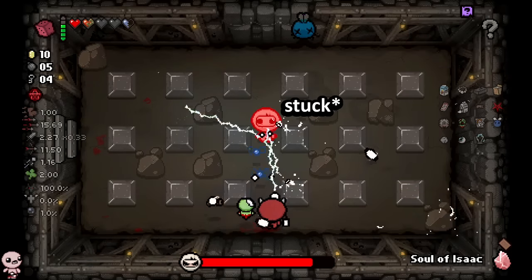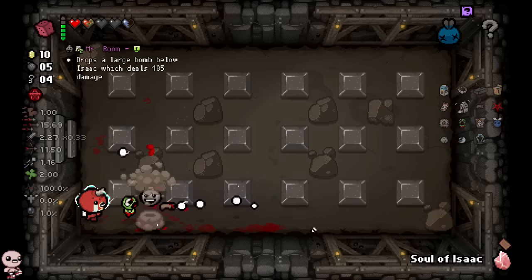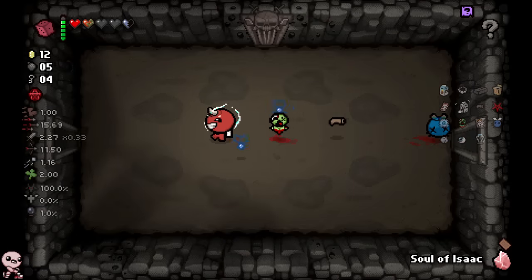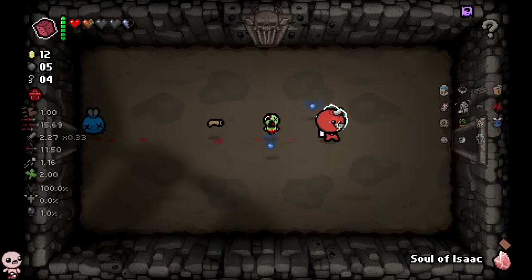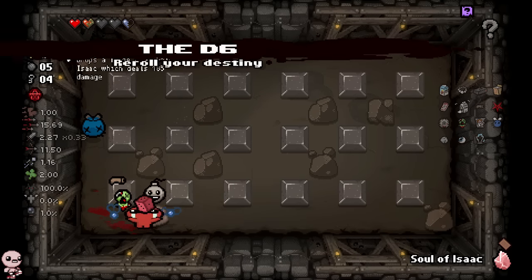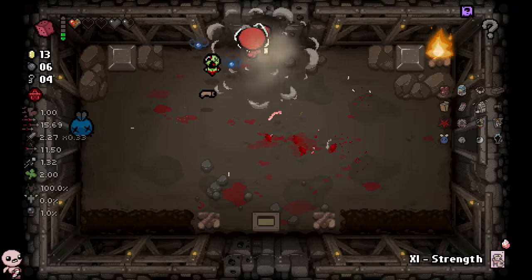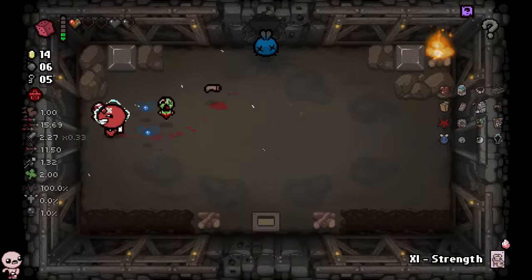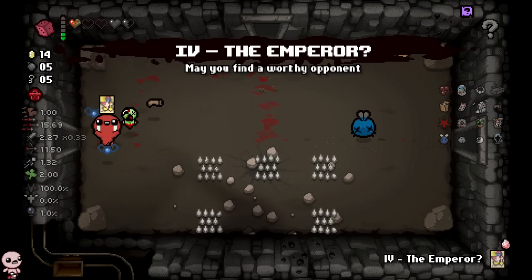Next floor we will have a hundred percent deal chance — it's gotta work at that point. What's in this treasure room? It's the poop — dopamine activated, I don't care anymore. This plus Jacob's ladder is gonna be super fun. I want to save two bombs so we can go to the mines. Literally a 100% deal chance — why is Wrath broken? He didn't want to live anymore. There is zero chance I do not get the special door at this point — it literally must happen.